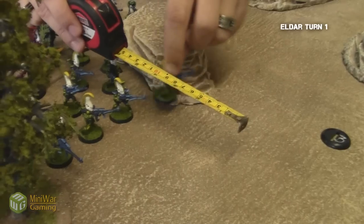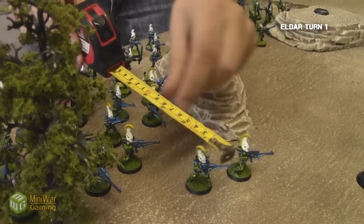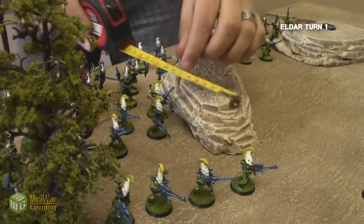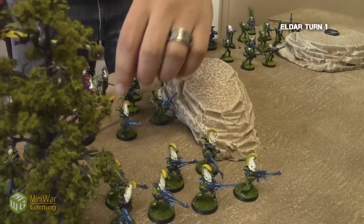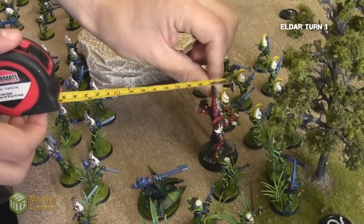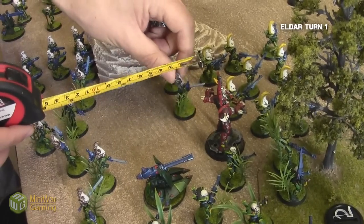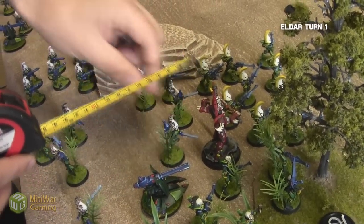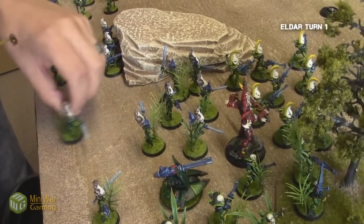The Dire Avengers then move up their full six inches so that they can also open fire at my guys, quickly followed by the Avatar who moves up just to hide behind them a little bit — he's eager to get into close combat. The next step was to move up the Banshees, who are close combat monsters, so you want to get them in as fast as possible. He decided to screen them with the Dire Avengers.